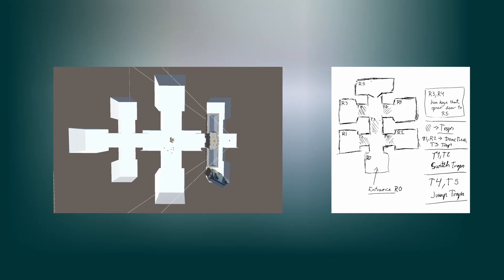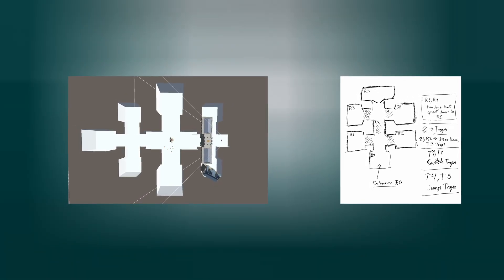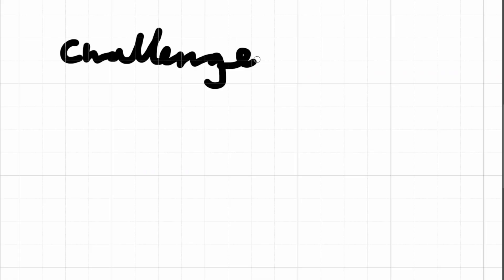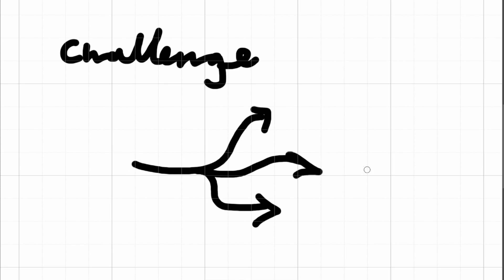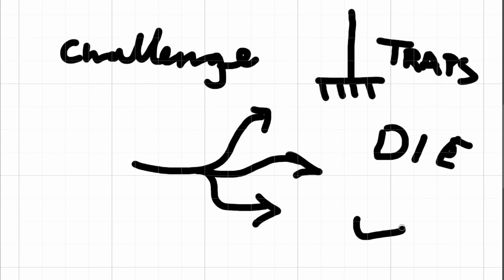I started with some basic sketches, laying out the main hall and the rooms branching off from it. I envisioned a complex level with multiple paths, secrets and of course traps. The idea was to challenge the player with puzzles that required both brain power and a little bit of agility.